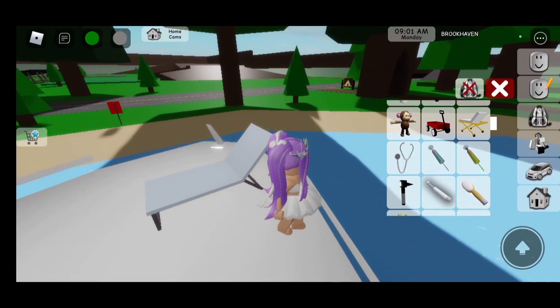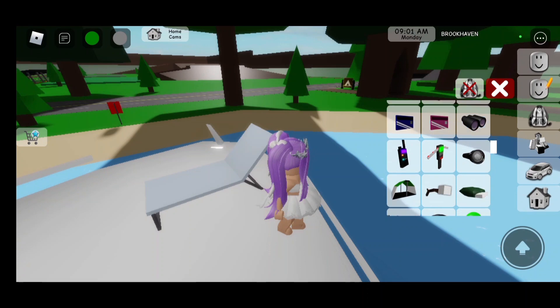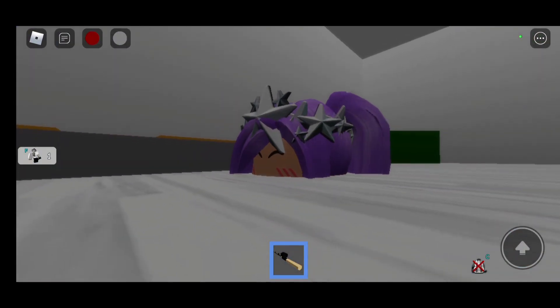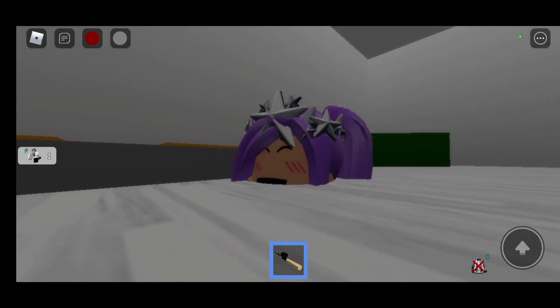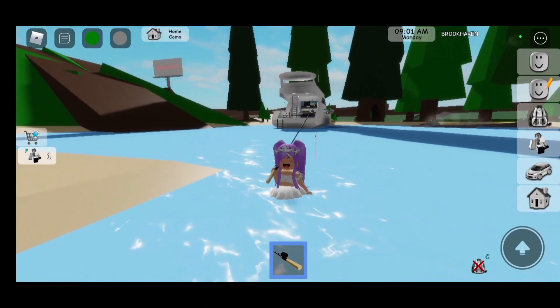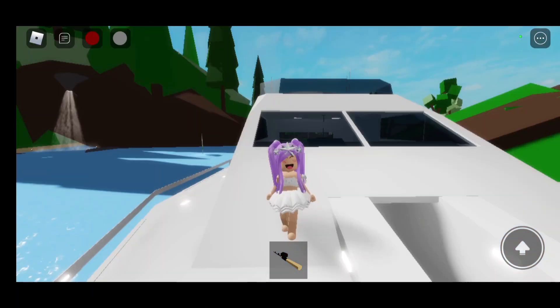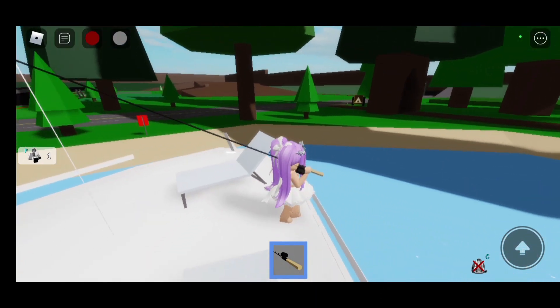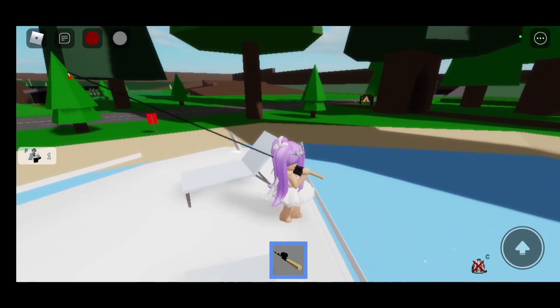We're going to go to our backpack, which is our inventory with all the items, and you're going to want to get the fishing rod out. It looks like I glitched into this place — let's teleport back. There we go, I'm back in the boat. And what I'm going to do is take out my fishing rod. You're going to go on the side where it has a little sitting man.